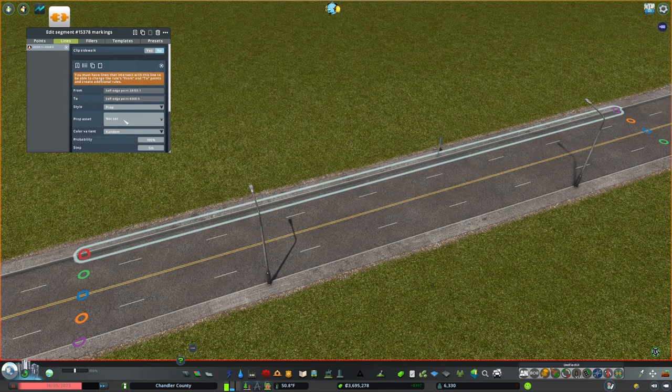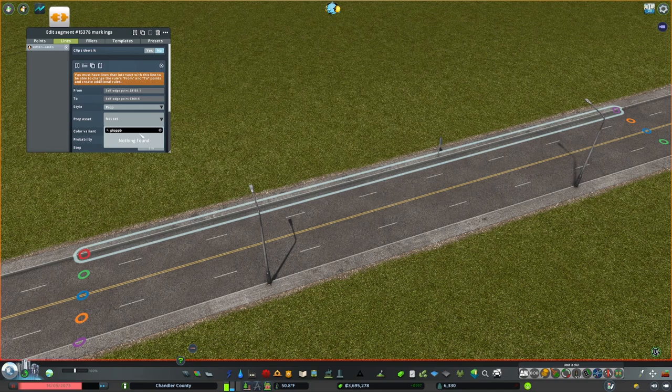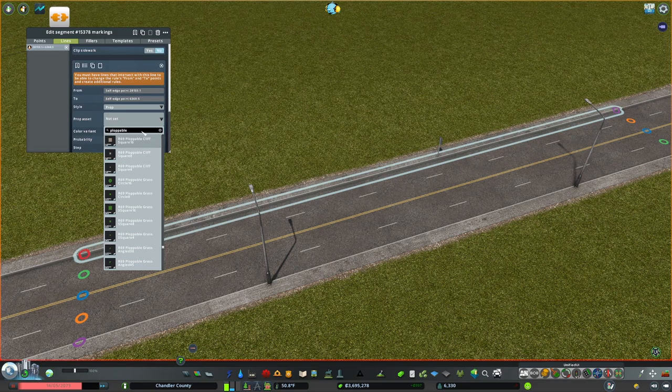If we look under props, this is something really cool. We can add any prop in the game — anything. All the props, including base game props and downloaded props you have from the workshop, everything is right here. There's a little search menu so you can search for what you're looking for. For this, what we want is ploppable grass, so I'm going to find my ploppable grass assets right here.